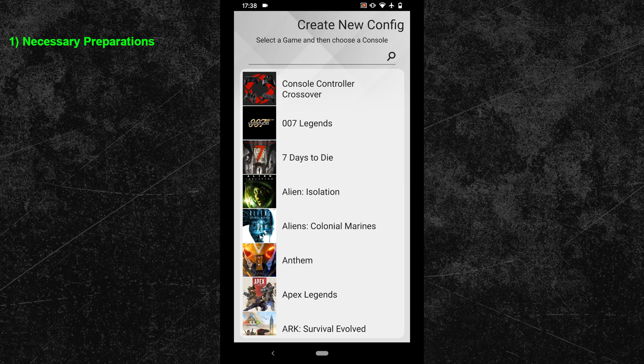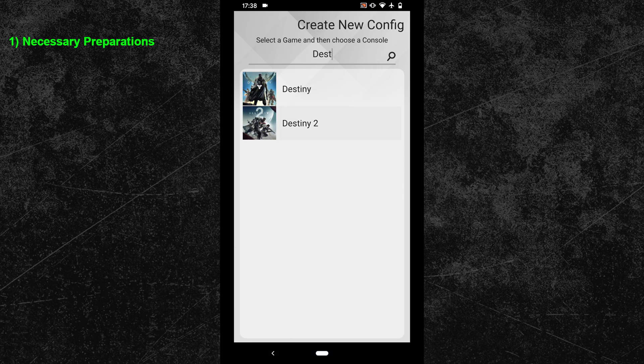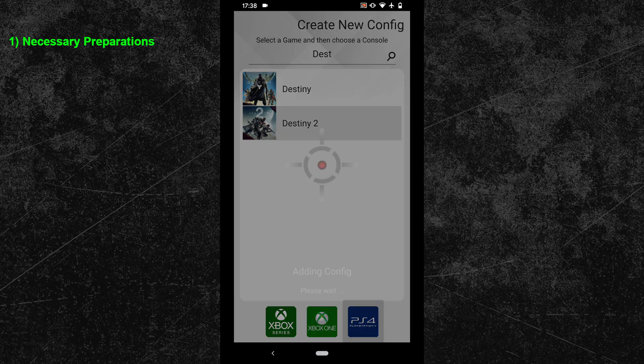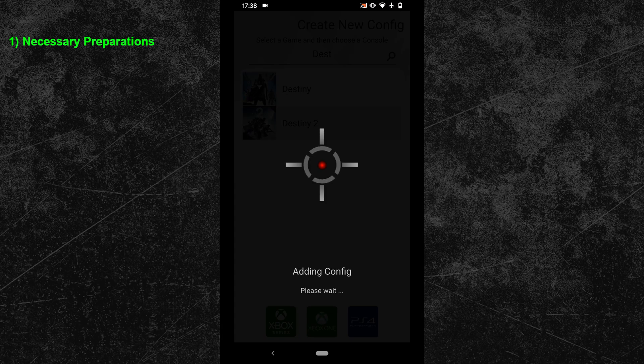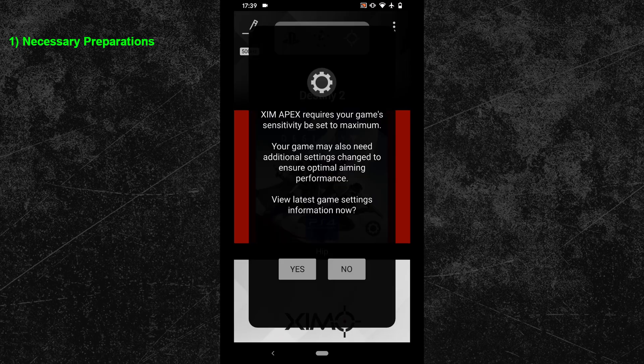You will now have to create a new Destiny 2 profile. Search for Destiny 2 in the profile list and create a configuration for the console you are playing on. For demonstration purposes I will pick the PlayStation profile, but this tutorial works equally well for all consoles. The reason for the new configuration is that your already existing Destiny configuration will not be affected by the library update — they will continue to use the old smart translator version.